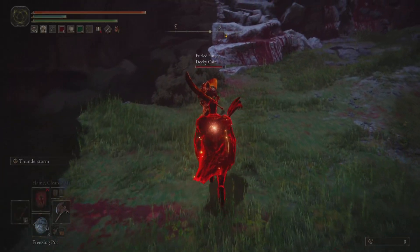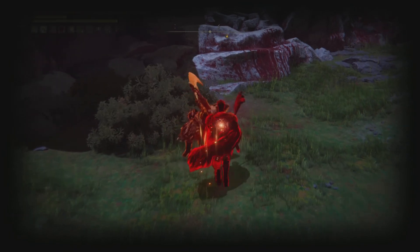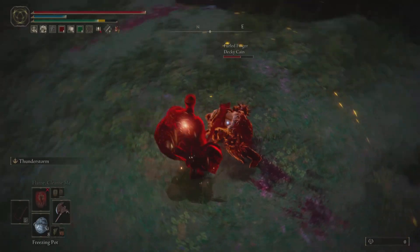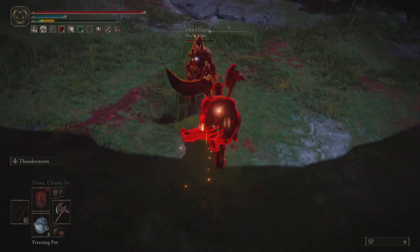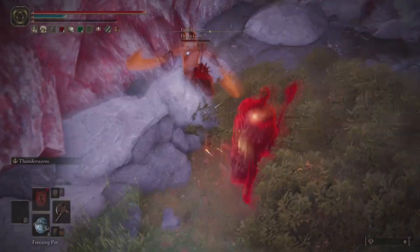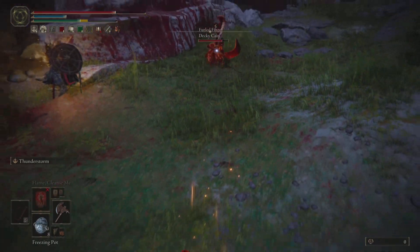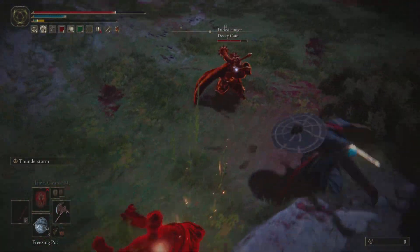This next invasion is a good example of utilizing spacing and timing. We get an example of understanding the attack animation associated with dual colossal swords and really punishing it with a backstab. This is a more advanced technique that involves unlocking from your opponent, which allows you to turn around very quickly. In slow motion you can see I anticipated they were going to go for an attack, rolled through it, and then immediately turned around to get the backstab. Understanding the attack animation, the spacing required to be behind your opponent, and timing the roll to dodge the incoming damage will let you deliver a backstab.